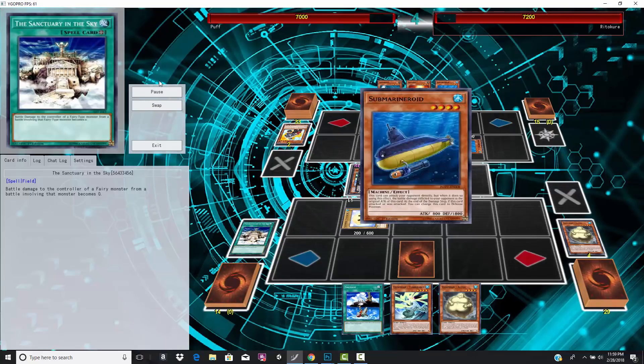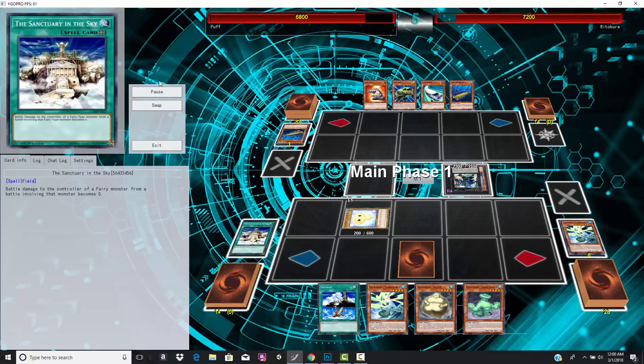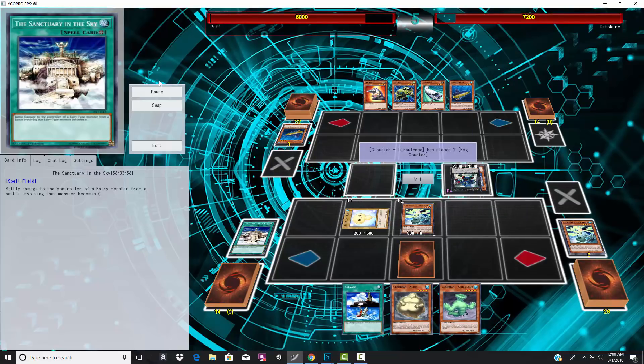Let's see exactly how Roids are going to fight back. Silver Gadget in the Submarine Roid, going to activate Gyrgen X, attacks over the Tornado Dragon without playing any back row. Very, very smart and a decent counter.